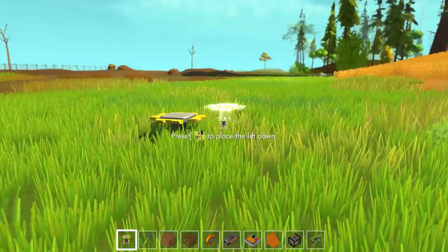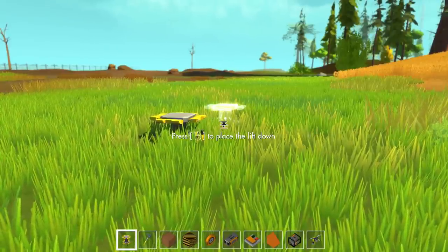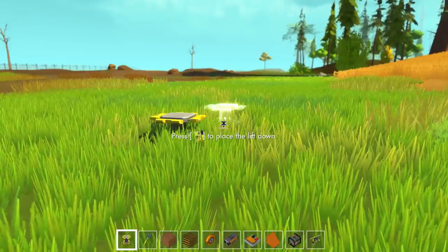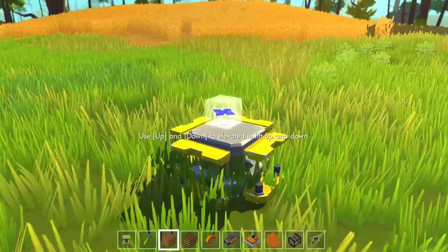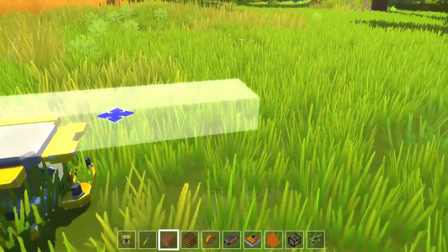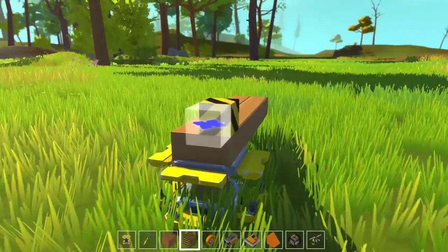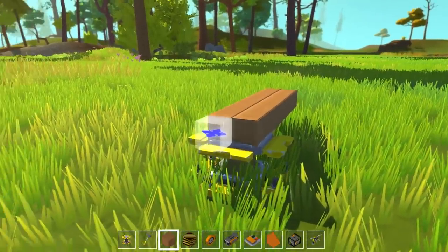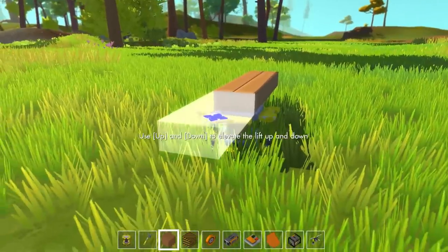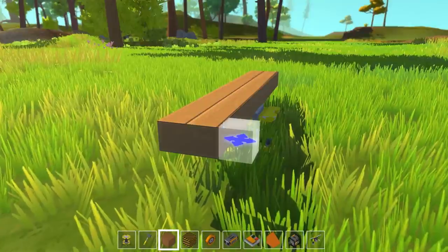Basically, this game doesn't have wings, so you can't make a plane which flies like a plane actually does because you can't have lift and stuff. The only way to get something to be in the air is to put loads of rockets on the bottom and just blast it upwards. So basically, what we need to make is a big, like, wooden platform. We want it to be made out of wood because that's the lightest material. We'll put some rockets on the bottom to push it upwards, and then just put some rockets on the back to push it forwards.